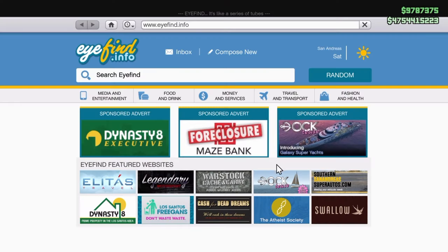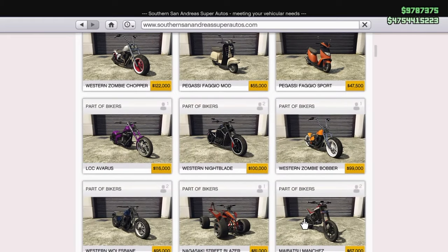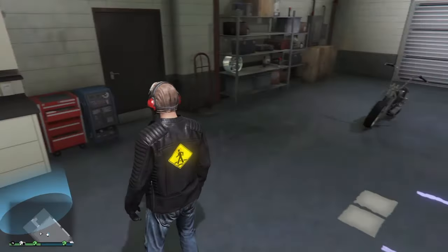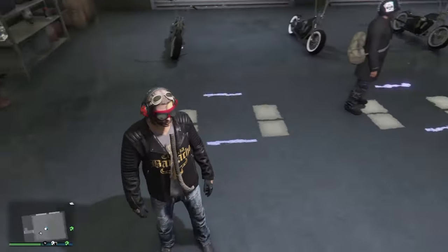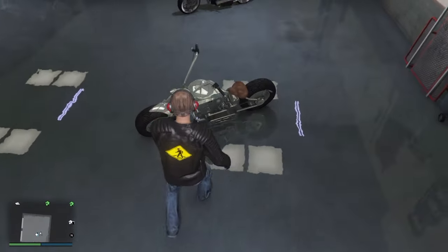One of them is going to be as customized as much as you could possibly customize it. Today we're going to be using the Western Zombie Chopper, which comes in at a price of $99,000. We are debunking the myth of using a vehicle of 50k or less — I will be using a $99,000 motorcycle to do this glitch. Now we're going to go ahead and head on over to the blue circle to get this glitch started.